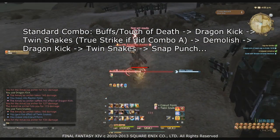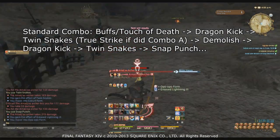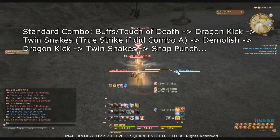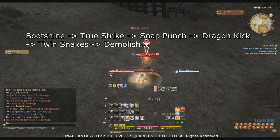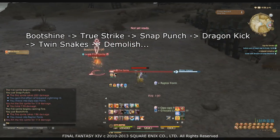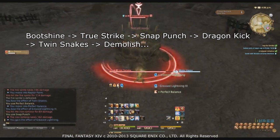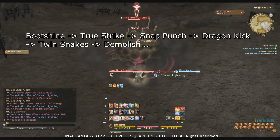You use Demolish early despite not having Greased Lightning stacks so the damage can tick while you build those stacks, then reapply it when you have three. Regarding True Strike: follow the rules mentioned earlier — if you don't meet the requirements, use Twin Snakes instead. Then do Boot Shine into True Strike into Snap Punch, then Dragon Kick into Twin Snakes into Demolish. Use Boot Shine now that the Opo-Opo bonus and Dragon Kick's debuff are already applied, so the 100% crit chance from Boot Shine from behind deals a lot more damage.